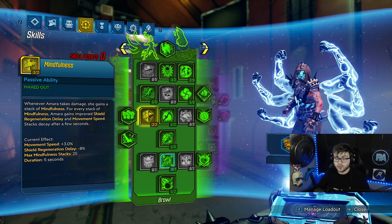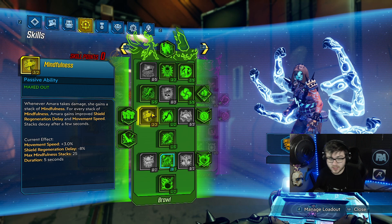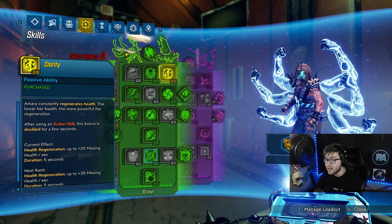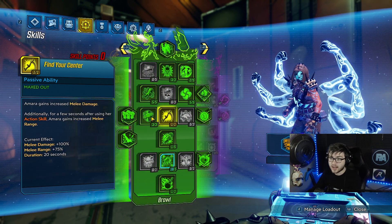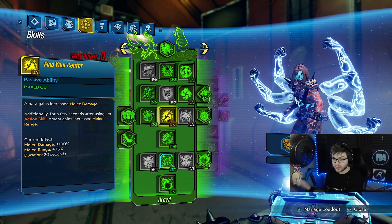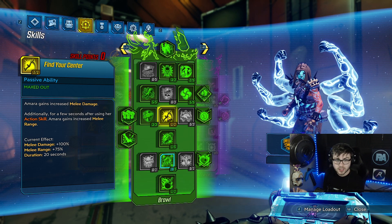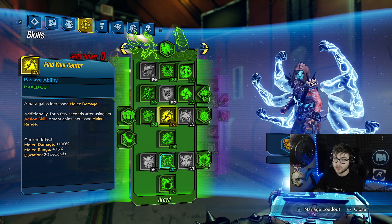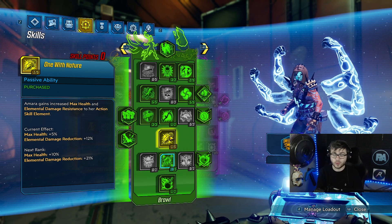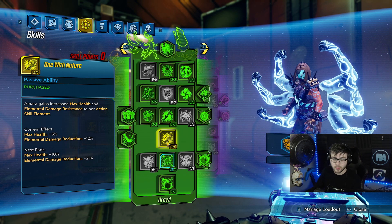Three points in Mindfulness: whenever you take damage, you get movement speed and shield regen delay reduction, stacking up to 25 times. Easy to stack solo since you're the only target. Skills like Burn Both Ends also help — when you activate your action skill, you're forced to get shot at, which buffs Burn Both Ends and Mindfulness. One point in Find Your Center: 100% melee damage and increased melee range — you're not really punching with this build, but 100% melee damage is really good. One point in Wrath: more max health and a little elemental damage reduction for whatever your action skill element is — just a little protection.